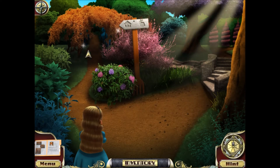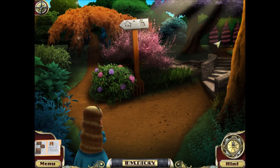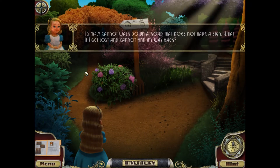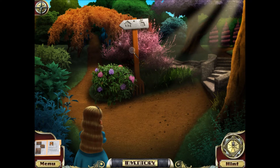And now we can go to the rabbit's house. Over on the right will be the mad tea party. Alice says: I simply cannot walk down a road that does not have a sign. What if I get lost and cannot find my way back? Well, I don't think the sign will help you find your way back if you get lost. But whatever — let's go see the rabbit.